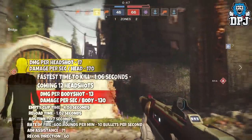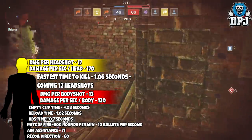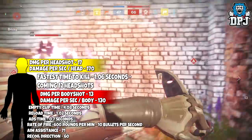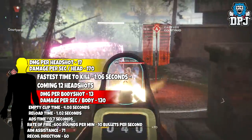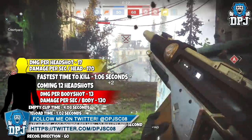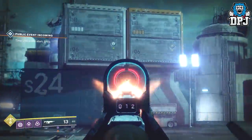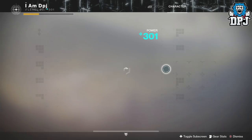Let's check out its in-depth stats. This thing shoots 600 rounds per minute, meaning it fires 10 bullets per second. Damage to the head is 17, and damage to the body is 13. Damage per second to the head is 170, and damage per second to the body is 130. It will empty its entire standard clip of 43 in 4.08 seconds. Its reload time is 1.02 seconds, its ADS time is 0.7 seconds, and it has 71 aim assist and a 60 recoil direction. We can see on screen now this thing's recoil with and without kinetic counter balance mods — it's actually not too bad and very easy to control.